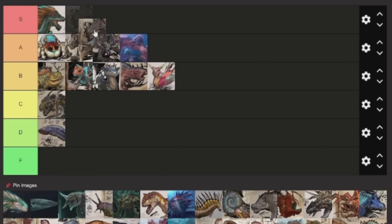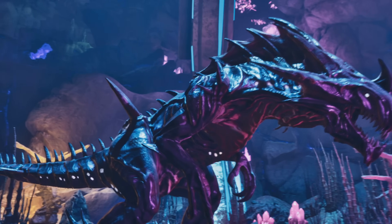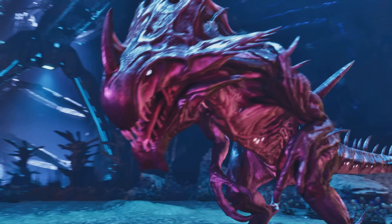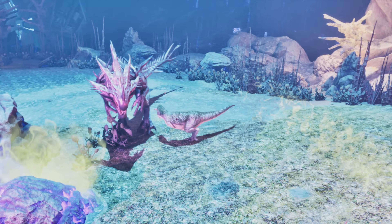And then we have the Reaper, which is also going to go in S tier. It's maybe not as good in PvE, but I still think it's pretty amazing as it's insanely strong. You can pretty much kill anything you need to on Aberration — this is like the strongest creature on Aberration. It's got the poison balls you can spit out and the tail whip attack.